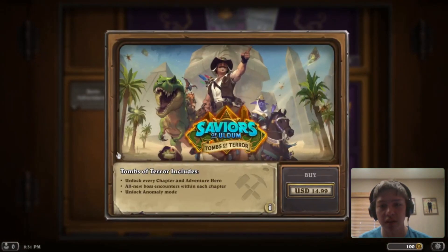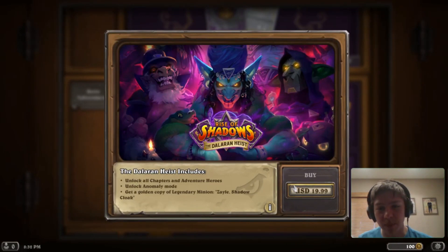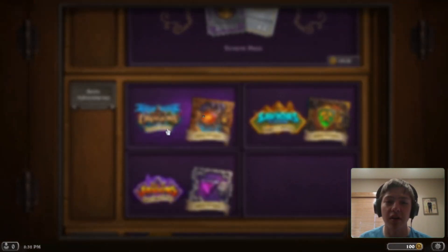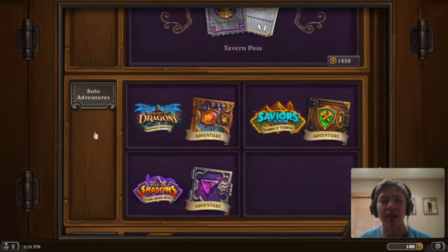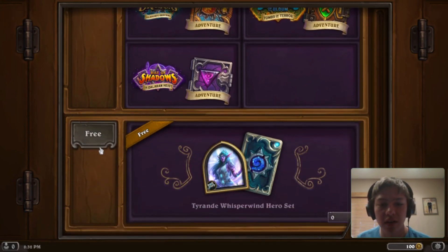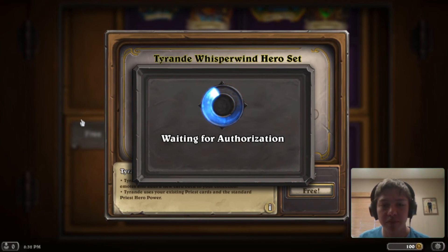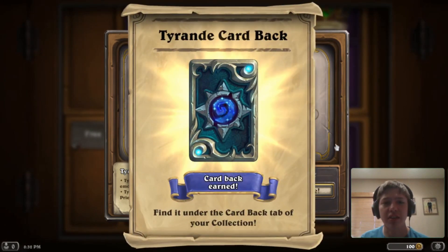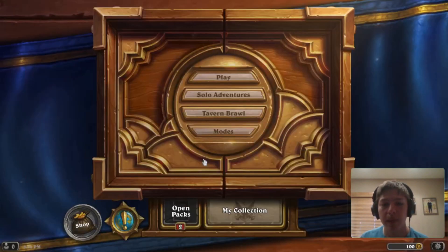Here are the Solo Adventures you can buy — normally around $15 to $20. They have pretty good cards, and you unlock cards that you can't normally craft. Some top-tier decks require some of these cards, but if you're planning to play free to play, don't worry about it. Then here is your Tyrande Whisperwind hero set, which is completely free — you just click here and get it. This unlocks a hero skin and a card pack.